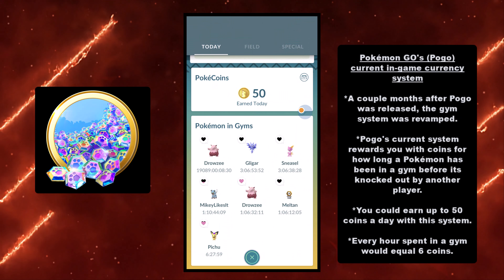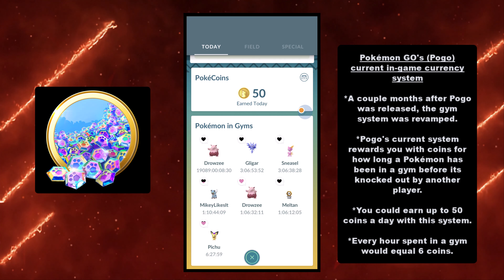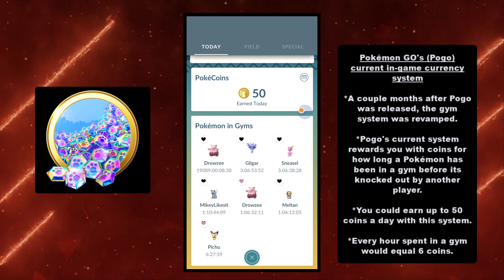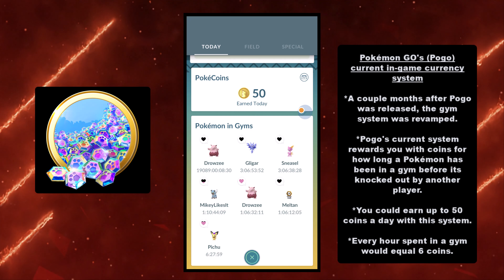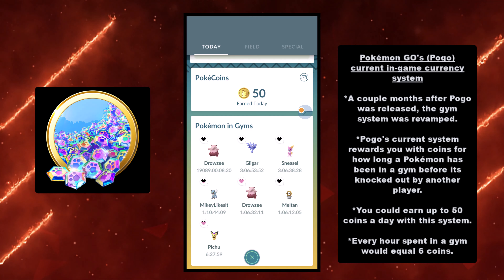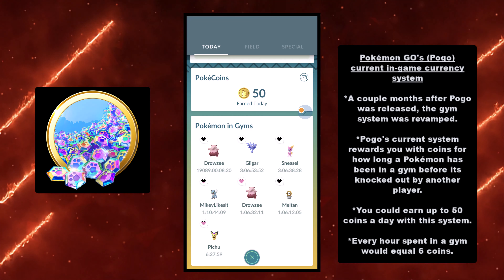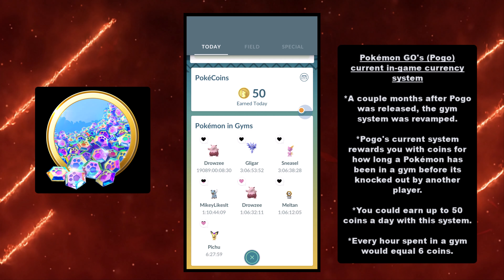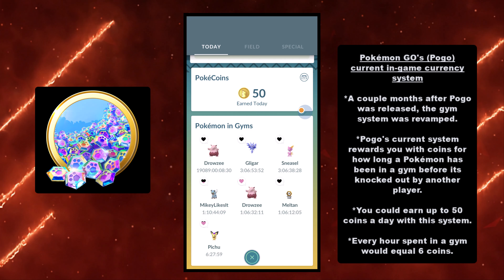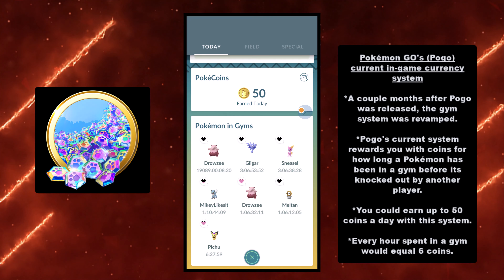Here's Pokemon Go's current in-game system. A couple of months after Pogo was released, the gym system was revamped. Pogo's current system rewards you with coins for how long a Pokemon has been in a gym before it's knocked out by another player, and you can earn up to 50 coins a day. Every hour spent in the gym equals 6 coins. As a Pogo player, I like the old system because your Pokemon just had to stay in the gym versus having to get knocked out. Regardless, Pokemon Go does have a way to earn in-game currency through in-game activities.